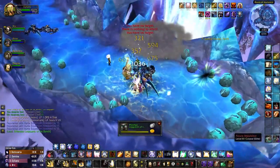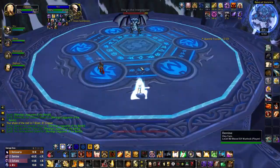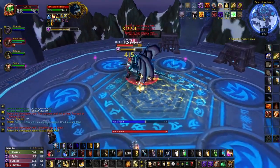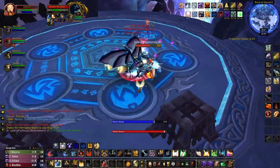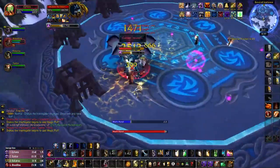Once you've cleared out all of the packs in this first ring, you'll reach a portal which takes you straight to Dracos the Interrogator, who is the first boss of the instance. Dracos is an extremely easy boss. During the fight, he'll constantly summon little untargetable purple spheres which will randomly move around the room. After a few seconds, they'll explode and deal damage to anyone standing nearby.